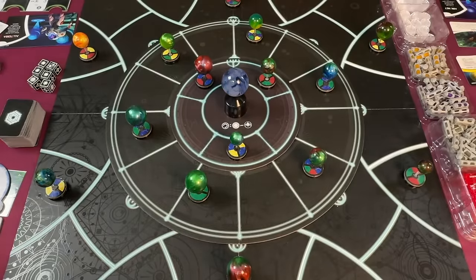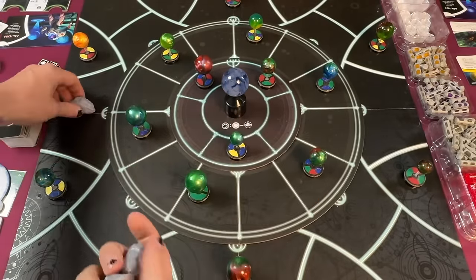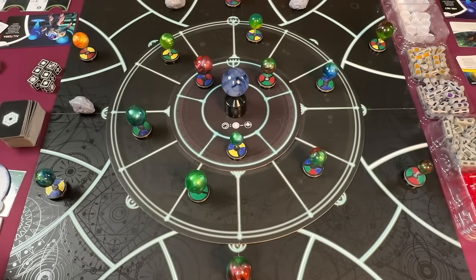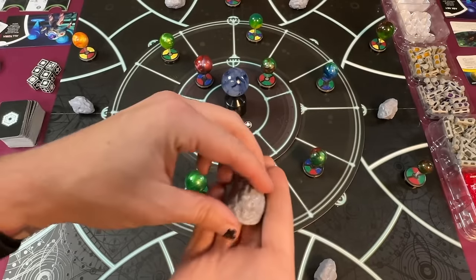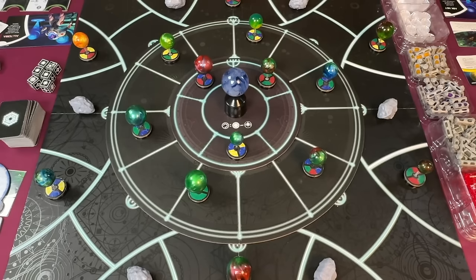Now that we have all of our planets placed out, we're also going to be placing out our asteroids in between everything. The cardboard versions come in the retail version of the game, but the deluxe version comes with nice plastic ones. This keeps the board tight based on player count — there'll be more asteroids with fewer players and fewer asteroids with more players.